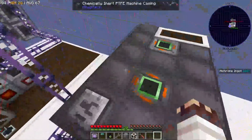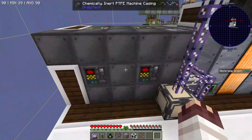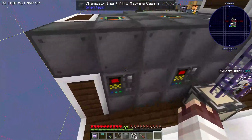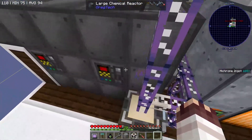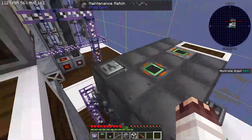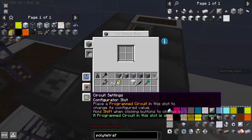And with the PTFE, we can make all the many many casings for our large chemical reactors. One of these large chemical reactors is for gasoline, which we'll talk about later in this episode. But this right side chemical reactor is mainly for the nitrogen dioxide and nitric acid. It requires a programmed circuit of three.